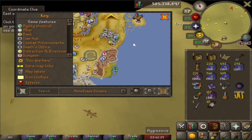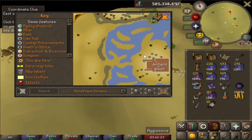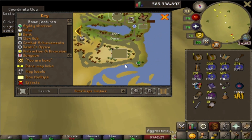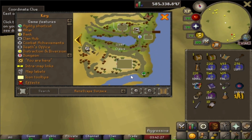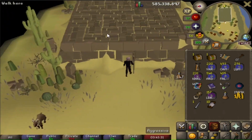Just doing some clue scrolls that I got from fishing. Looking at the world map, I'm confused - when did they add that to the game? Before, there wasn't even an ocean there, it was just a blank screen or blanked out. Wow, this is the first time I've seen this area in the game.